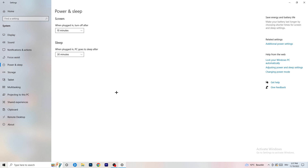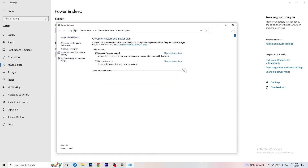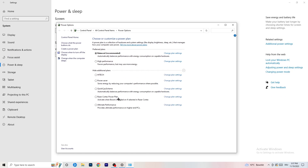Next, go to Power and Sleep and click on Additional Power Settings on the right side. You'll have several options. For me it works best at Balanced, but some PCs work better with High Performance or another plan. Check which one works best for you and choose accordingly.